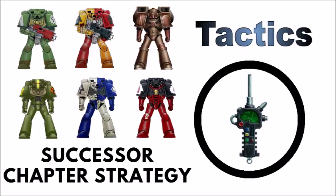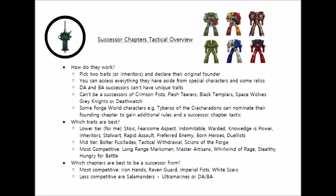Let's quickly go over the successor chapter rules again. In Codex Space Marines, if you're not nominating yourself to be one of the main chapters — that's something like Ultramarines, White Scars, or Iron Hands — then you can declare yourself a successor chapter. There's a list of traits you can pick from; from the main Space Marine rulebook you get to pick two of them, unless you pick Inheritors of the Primarch, which basically just clones the standard chapter tactic from the primary chapter that you've chosen to be a successor of.